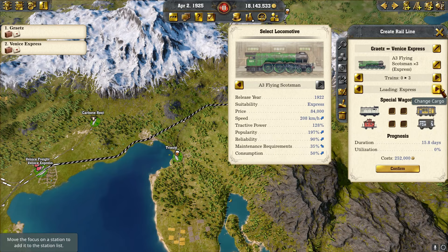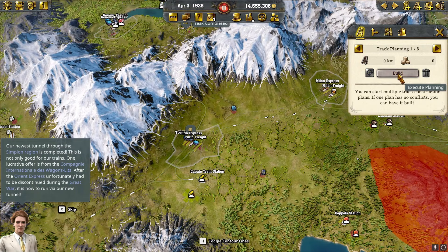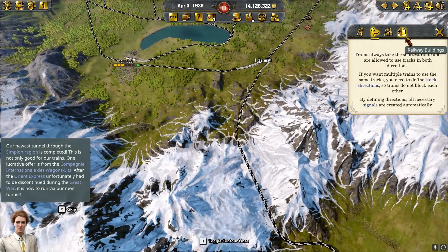We've been working hard on this tunnel and I think we have one that's going to be what we need — just got to double check. Our newest tunnel through the Simplon region is completed, and this is not only good for our trains. One lucrative offer is from the company International Divagondi — after the Orient Express unfortunately had to be discontinued during the Great War, it is now to run via our new tunnel.